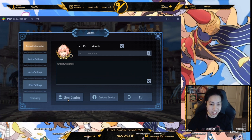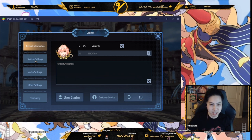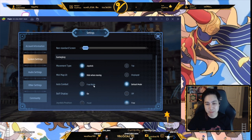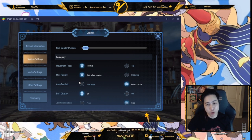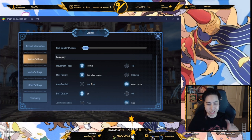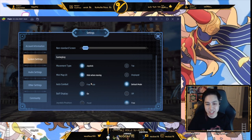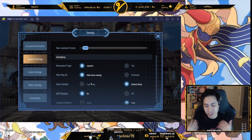User Center is where you link your account to social media. Customer service and exit are self-explanatory. In the System Settings you can change your FPS in case of lag. The important part is Auto Combat — here is Free Mode, which is the semi-auto mode. If you want to use specific moves, you can have auto but not fully auto, so you click on it and it will only use that specific skill.